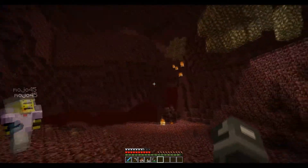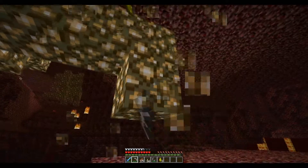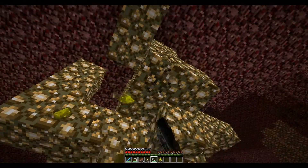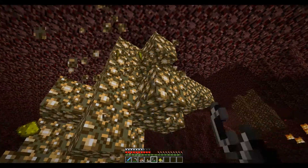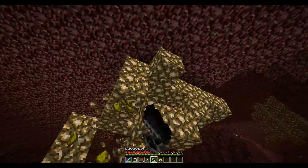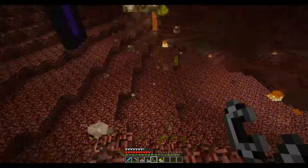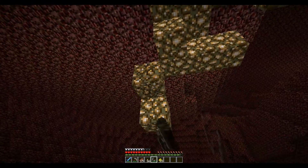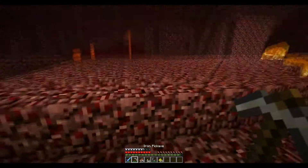In! Hey, glowstone — oh yeah! We dumped all of our diamond stuff so we wouldn't lose it. Break it with your hand — it's at the same speed. What does break glowstone? A diamond pick will go faster, I'm sure. Just collect this. There's actually glowstone over there too. Dude, there's glowstone everywhere.